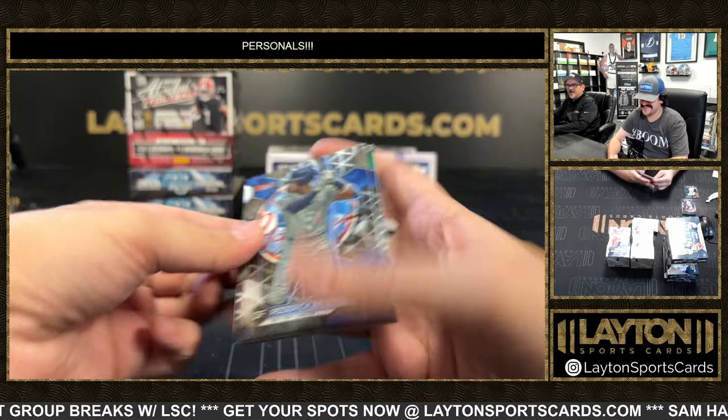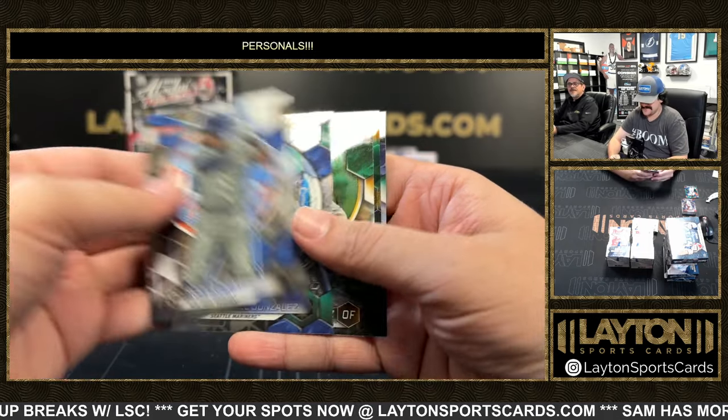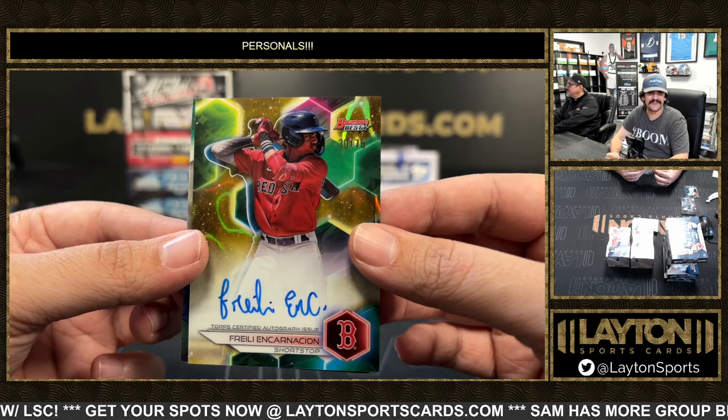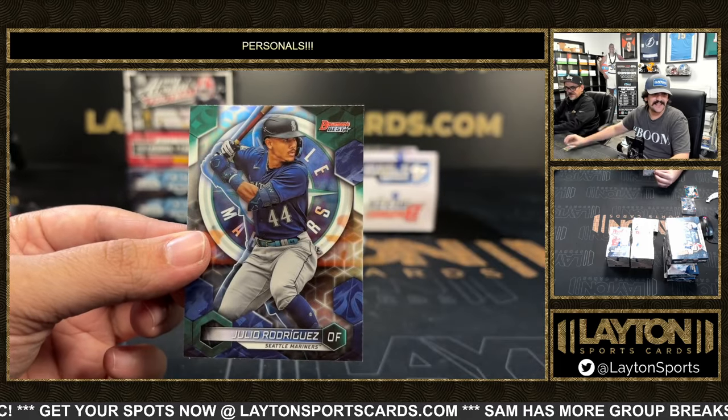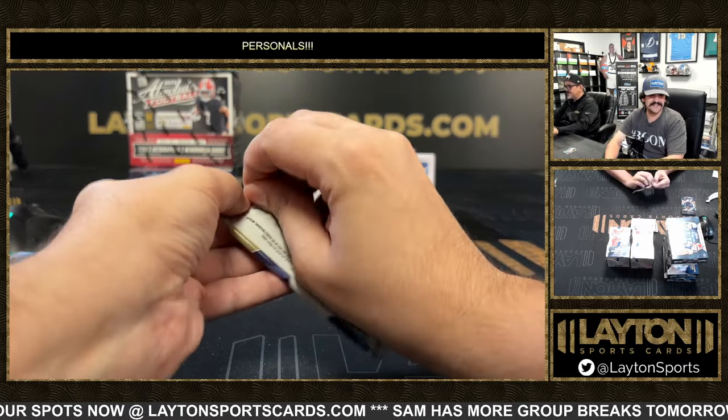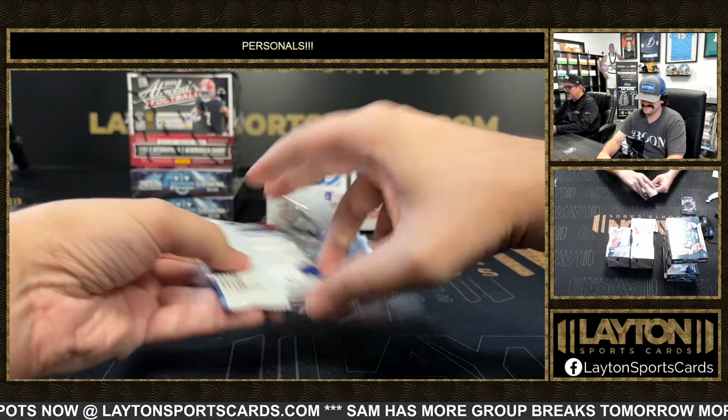Alright, got Vaughn going for today — got to get him one. Ruiz, we got a yellow lava auto to 75 — going to be Frehley Encarnacion, Red Sox. Sean may have noted that one. It's noted — it's burned into my brain right there.